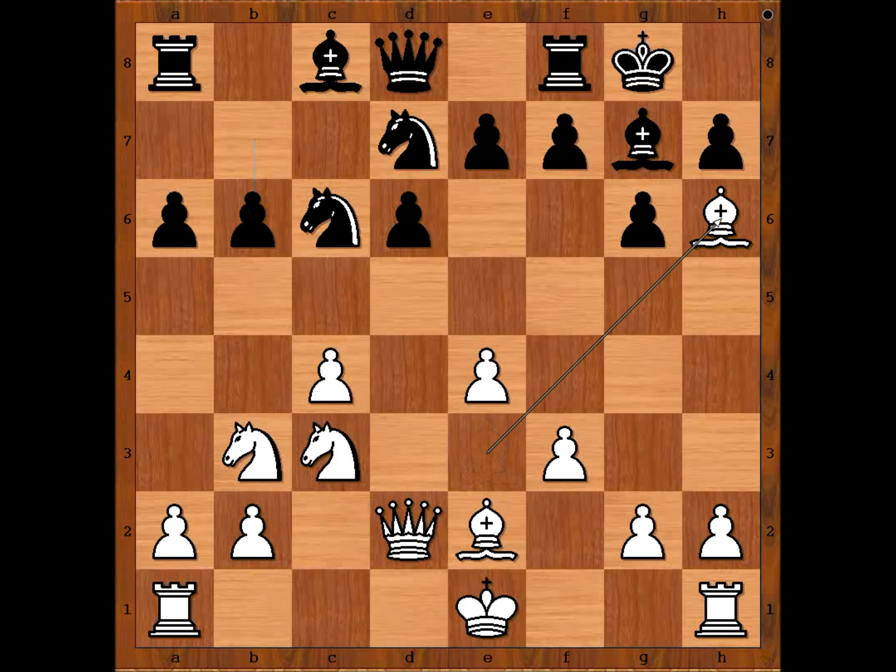Alekhine played bishop to h6, with a simple plan: exchanging dark square bishops, pushing the h-pawn, opening the h-file, bringing the queen to h6, forcing the defender of h7 to go to another square, and delivering checkmate on h7. Very simple plan — can it work? Let's have a look.